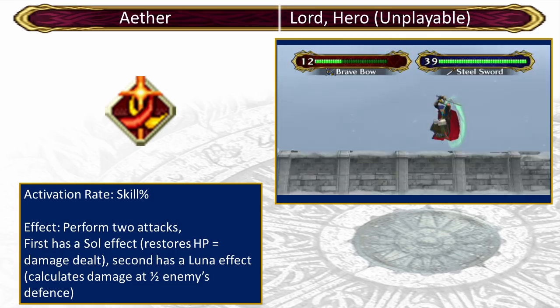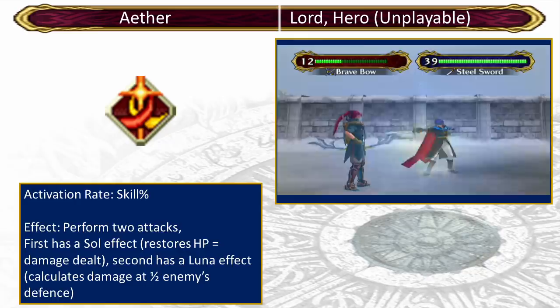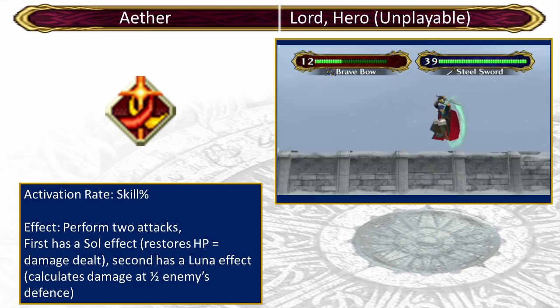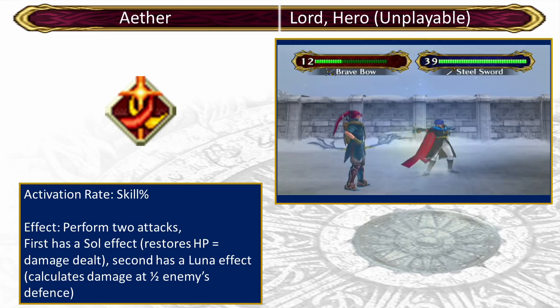When activated, Aether turns one attack into two attacks, much like Adept. The first attack has a Sol effect, recovering HP equal to the damage dealt, and the second has a Lunar effect, calculating damage at half the enemy's defence. Giving Ike two attacks, healing him, and doing more damage — what's not to like? It's also better than in most of its other appearances in the series, because its activation chance is skill percent, not skill over two percent.